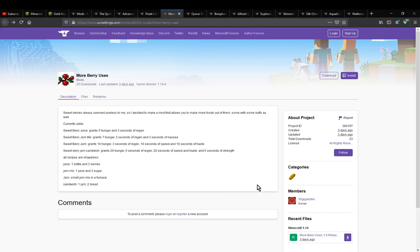Hello everyone, welcome to another mod overview, this time on More Berry Uses — a mod that simply adds four additional items for use with berries.